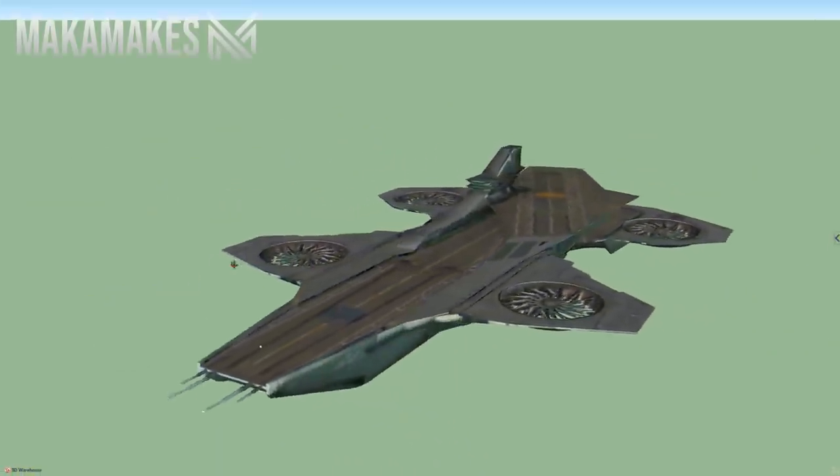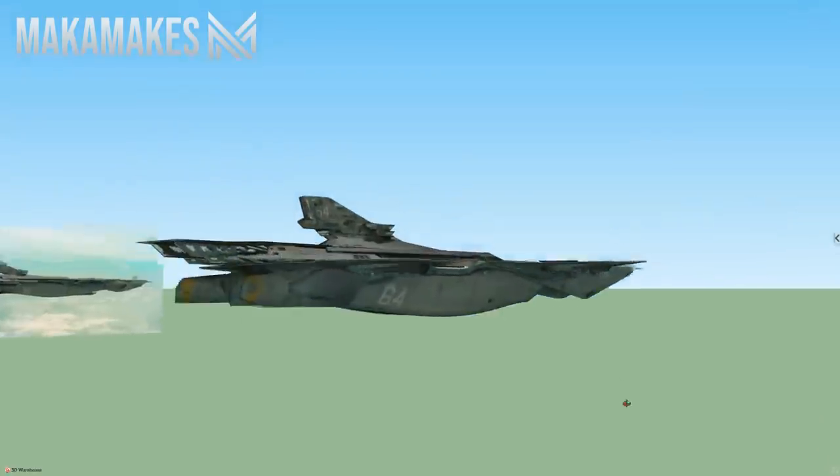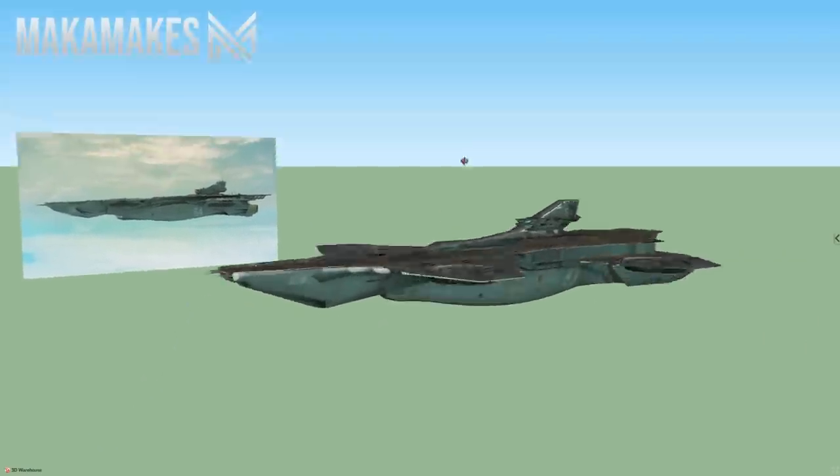The first thing I wanted to do before I started building was to find a 3D model of the helicarrier on SketchUp. I was lucky to find one, and although there were a ton of details missing on it, it made me aware of the basic shapes I would need to create to build a Fortnite Creative helicarrier.